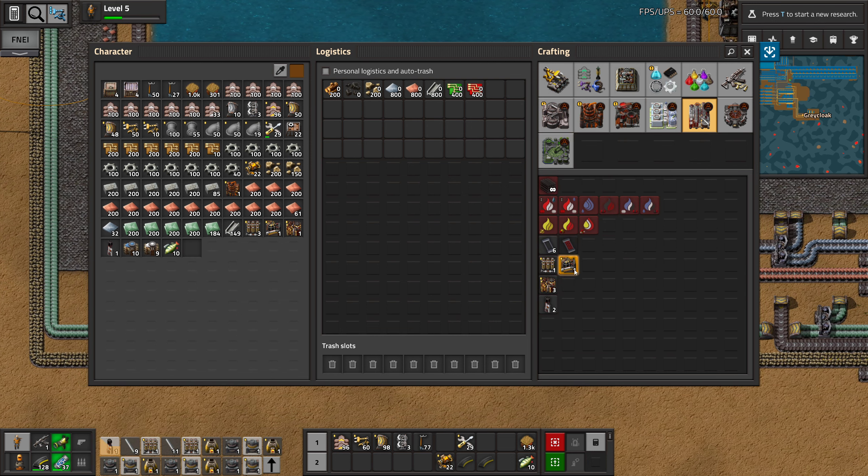That reminds me that I didn't set up any bootstrap for more ammo production. I guess we can do that while producing more of these. I guess we should just do it down at the bus. Maybe not a bootstrap setup, but a proper setup. Do we need it for anything? A magazine? Just for piercing rounds. And even piercing rounds are not used for anything in particular.